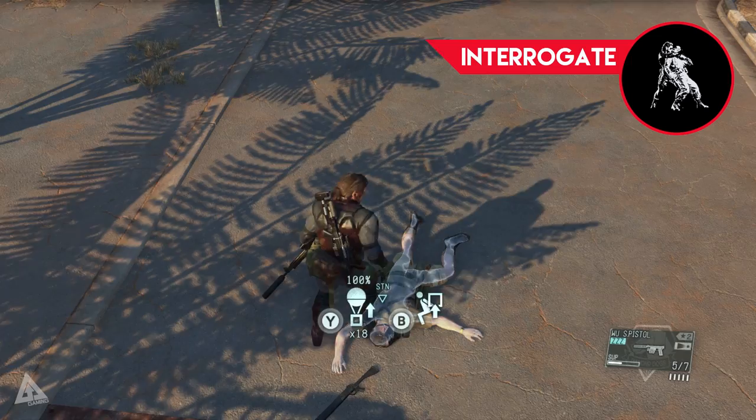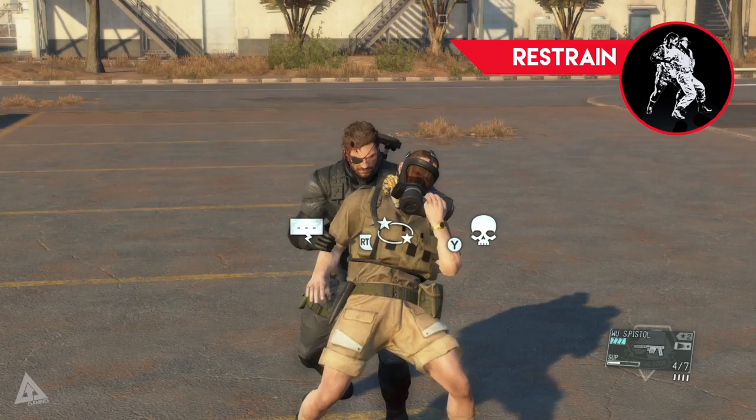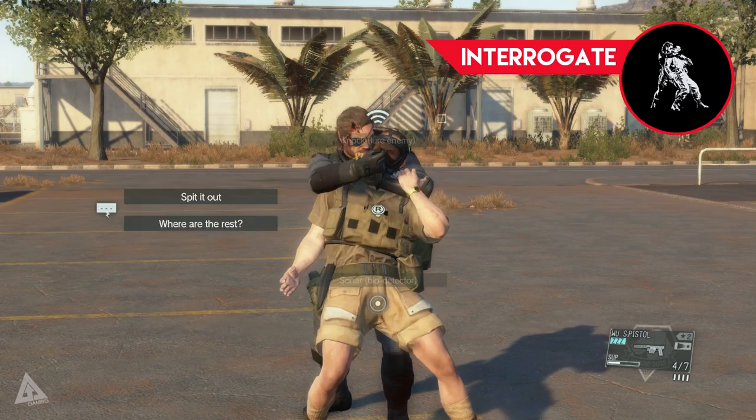If we return to the neutral position, the other main option is to hold down RT or R2 — holding it down will grab the enemy and put them into a restrained position. From here, aside from them being an obvious shield which will protect you against enemy fire, you can also bring up a series of different options. If you press L1 or LB you'll get the exact same interrogation options you had when holding up the enemy.